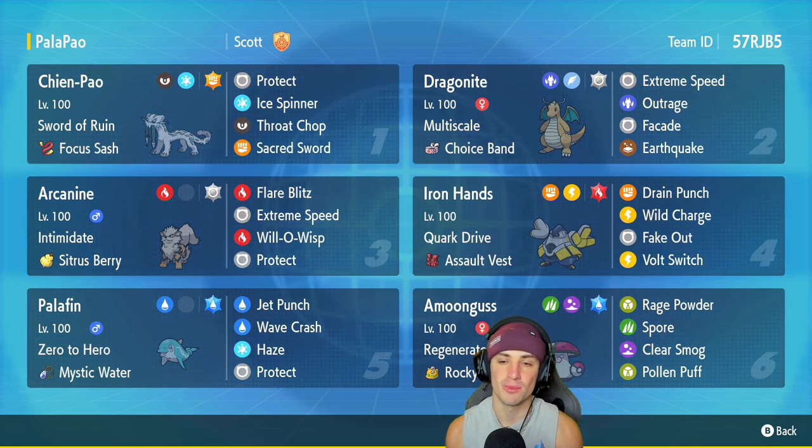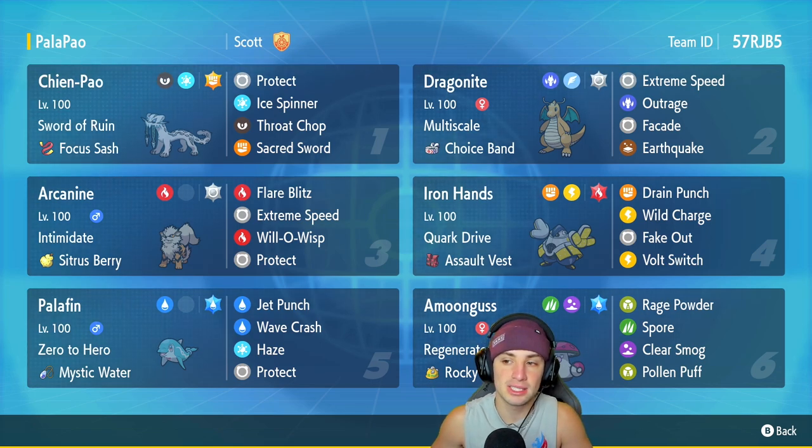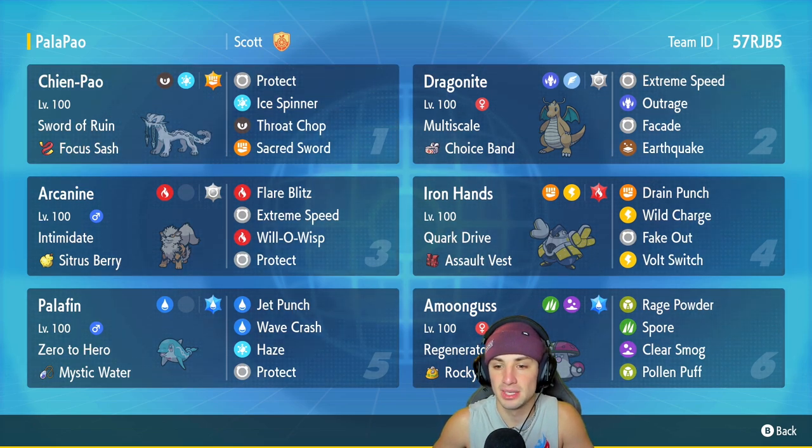Dragonite is our second Pokemon with Multiscale and the Choice Band as its item. It has E-Speed, Outrage, Facade, and Earthquake for its moveset. Arcanine is our third Pokemon — good old reliable — with Intimidate and the Sitrus Berry, Flare Blitz, E-Speed, Will-O-Wisp, and Protect. We got Iron Hands for the Paradox Pokemon on today's team. It has Quark Drive, Assault Vest, Drain Punch, Wild Charge, Fake Out, and Volt Switch.